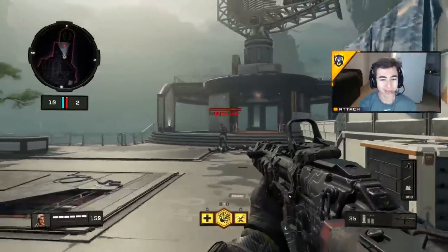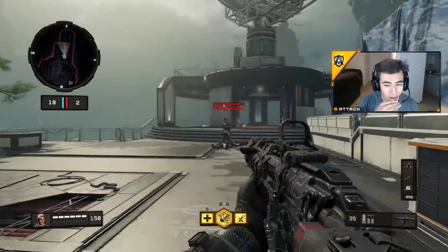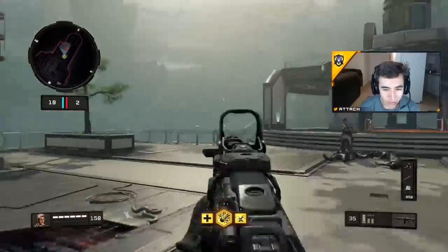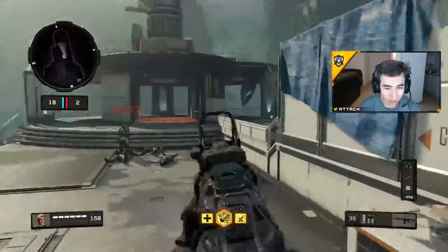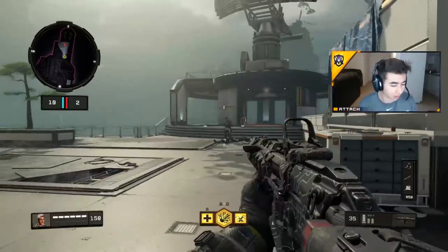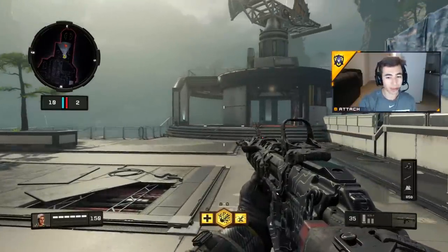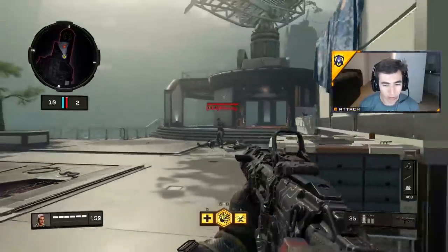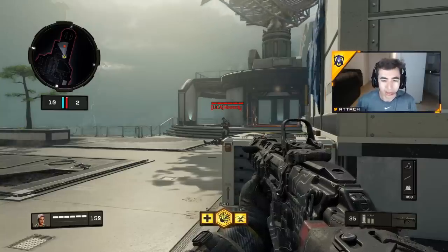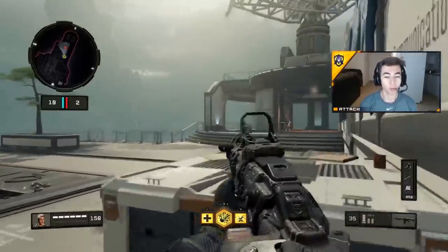Now we're going to talk about the ICR — the main long-range AR weapon. The Maddox is an AR too but it's more up close and cracked. The ICR is all about pre-aiming and pre-aiming. You're always going to be pre-aiming with this gun. It's all about positioning — you're never really going to be able to just run in and kill a bunch of Maddox and SOG players up close. You need to be posted up at range, looking over your teammates, putting damage down on the other team.